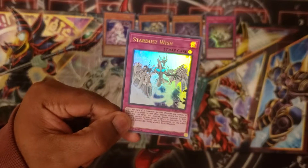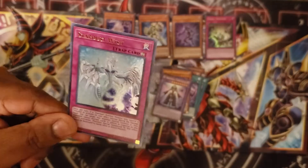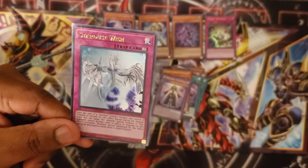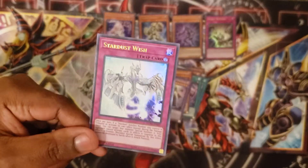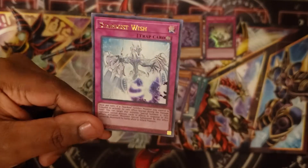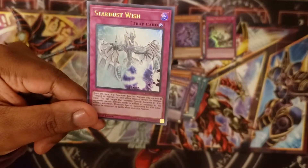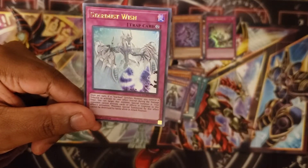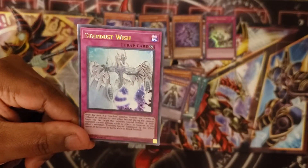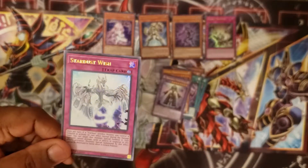Next is Stardust Wish. Once per turn, if a Stardust Synchro monster you control is tributed to activate its own effect, you can target that monster and special summon it — and you can't activate cards or effects in response to that effect activation. So tribute Stardust, bring back Stardust, just to tribute him again — pretty abusive. Monsters special summoned by this effect cannot be destroyed by battle while in attack position.